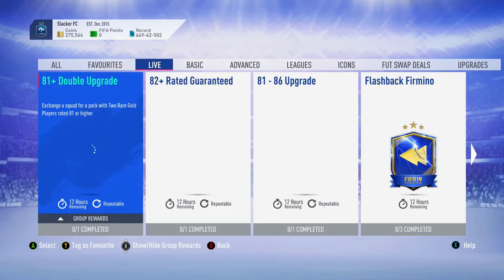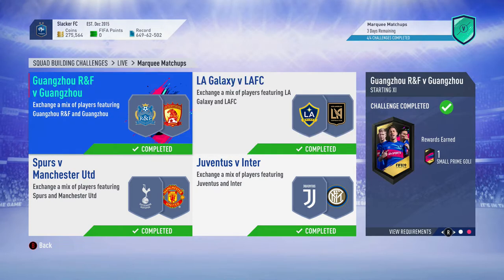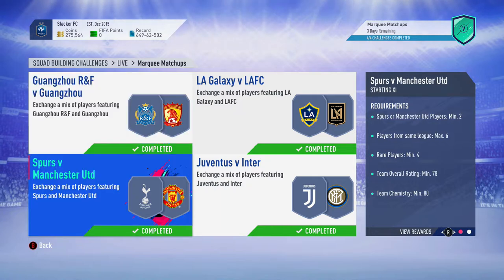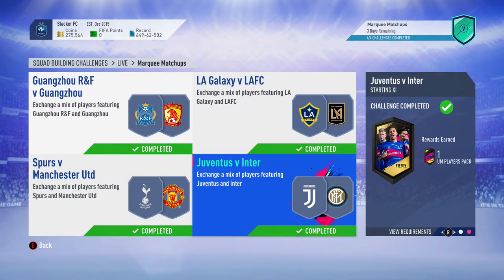I also wanted to talk about the marquee matchups itself — it's great value. This is a high-value marquee matchups. You're getting two rare Electrum player packs, which I believe are better than 45k packs — not as good as 50k packs. So I'm going to value them at 45,000 coins each, that's 90k right there. These smaller teams are super easy to complete — the two teams at the top are going to cost you about 4,000 coins each at the absolute maximum, and you might even have players in your club or untradables from the bronze pack method. Down here, all you need is gold players — chemistry isn't super high. So you're going to get about 150,000 to 175,000 coins worth of packs just from this SBC.